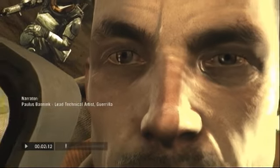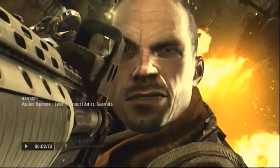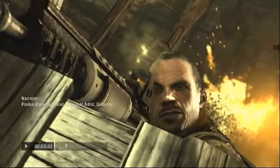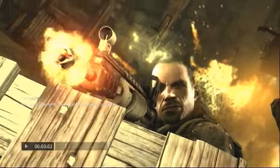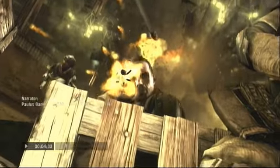My name is Paulus Bunning and I'm the lead technical artist at Gorilla Games. For this project I was responsible for getting the art and animation into the game engine. The original story proposal showed us extreme slow motion animations and close up camera shots, which meant that we would have to increase the detail way beyond anything we ever rendered before.